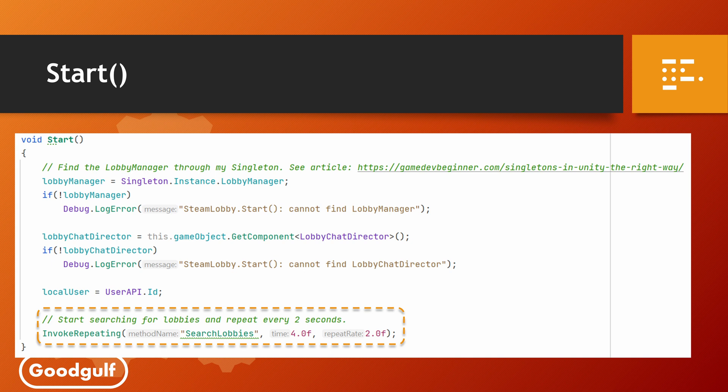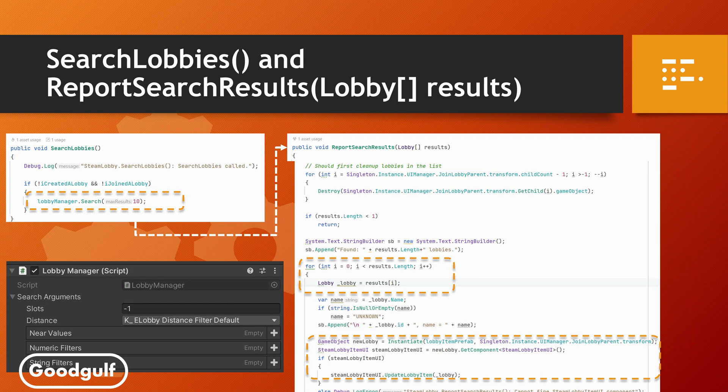Let's take a look at some key code snippets. The Start method of my Steam Lobby script sets up a timer loop to search the lobbies every two seconds using InvokeRepeating. This updates the list of available lobbies. The SearchLobbies method calls the LobbyManager Search method, and that method uses the search arguments you can change on the component. Once the search is submitted, the Found event is called, which points to my ReportSearchResults method. Here we browse through the results and build a UI item in the list of lobbies, one for each lobby.